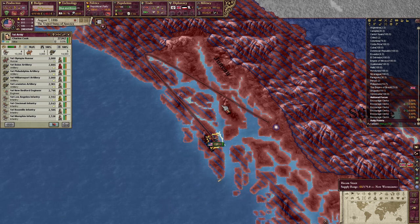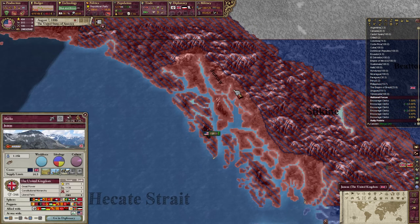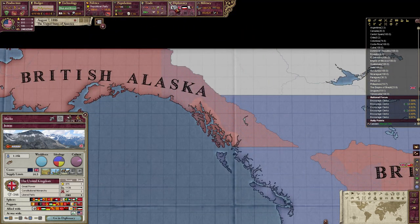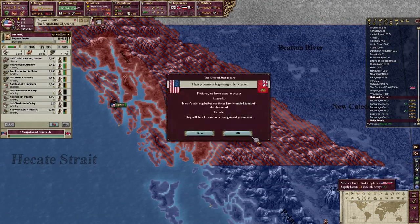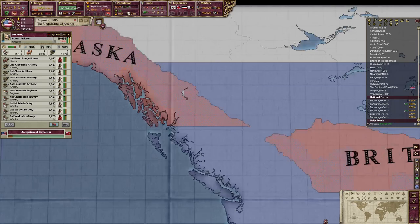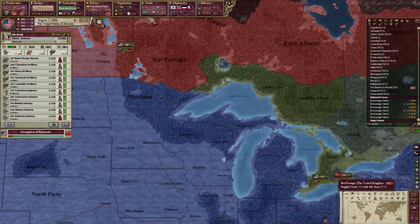It is the same province, right? Yes it is — so go and take this. That's part of Alaska, so now we actually have a foothold in Alaska. I do think we have to own all of it before Britain would even consider making peace though, so this could take a while.